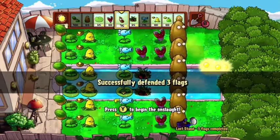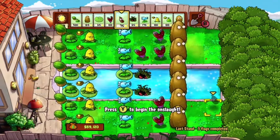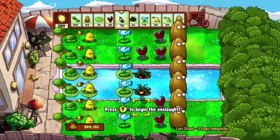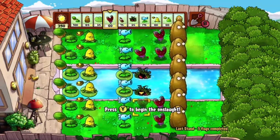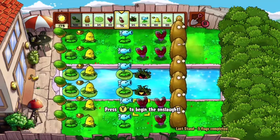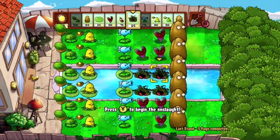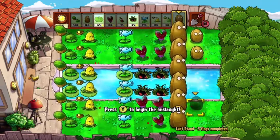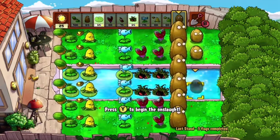We've successfully defended three flags — we're nearly there, two more flags to go. The walnuts are looking pretty fine, they don't need to be replaced. Adding another magnet — I didn't even place it last time! Put a coffee bean on top of that. We have 175 sun left. Place some mini walnuts over there. That side is pretty protected, so let's just hop into the next flag.